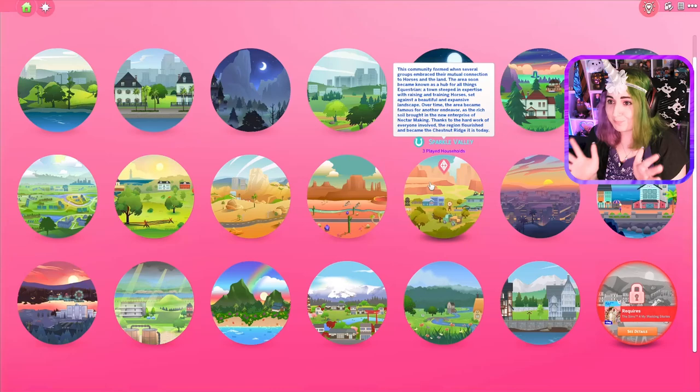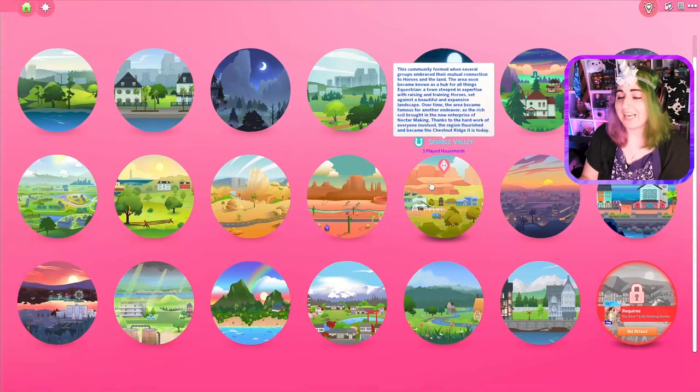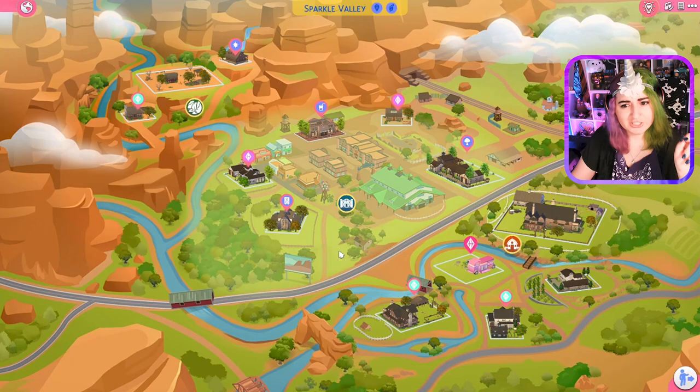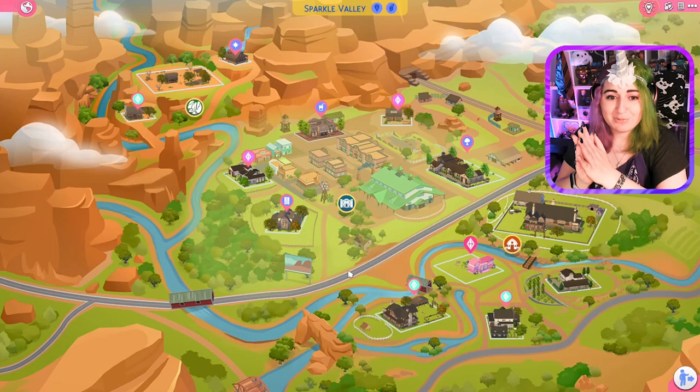I have been waiting for this pack for years. I love The Sims 3 horses. I loved playing horse games growing up. I had a lot of those games — learn how to ride and do jumps and do cross-country and dressage. I don't know if I have any here. But I decided today I had some fun with my game. We changed the UI to pink to be appropriate, and then Sparkle Valley — the name of our world. I'm back from Comic-Con, back from vacation, excited to get into some horseplay.